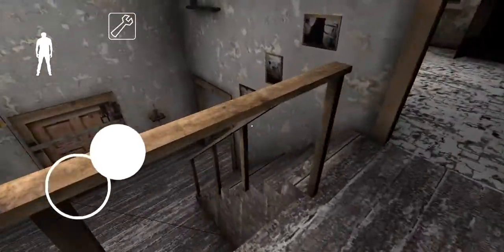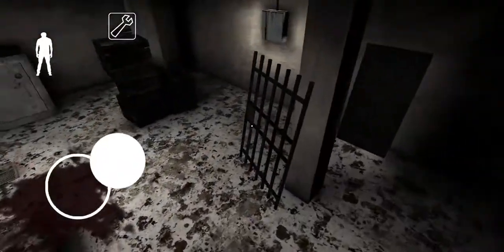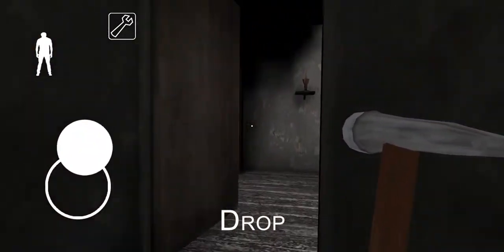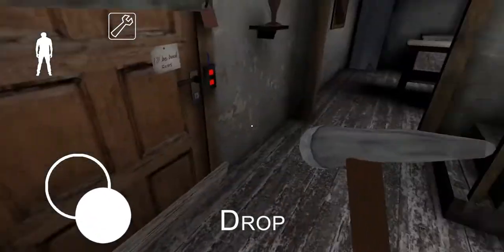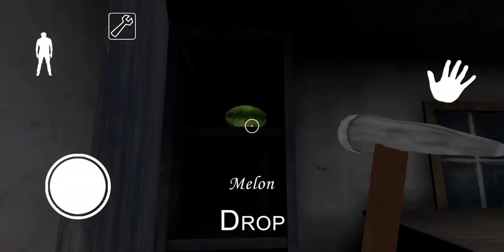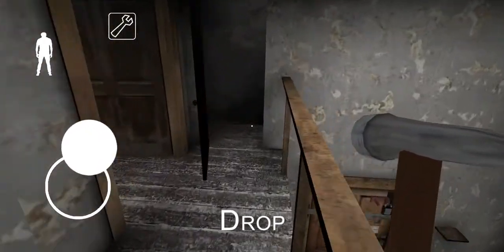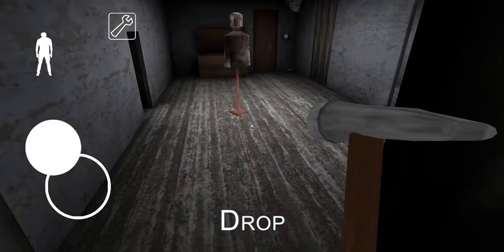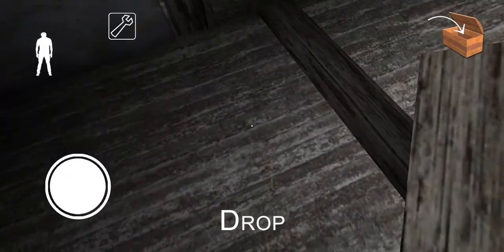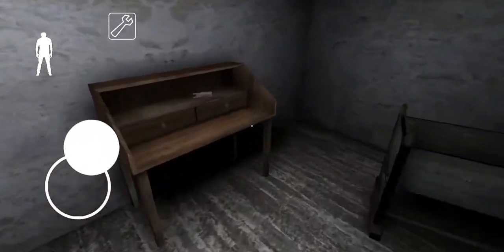Let's try to look for the hammer, and then we are going to break down the door. Is there anything here? There is a weapon key — I mean the melon, it might be the weapon key, I don't know. We are going to knock down the thing to get the screwdriver. And the shotgun part.